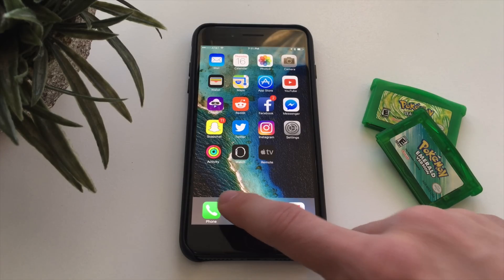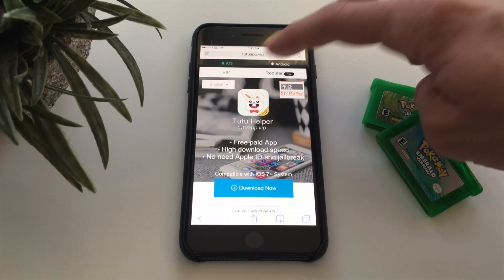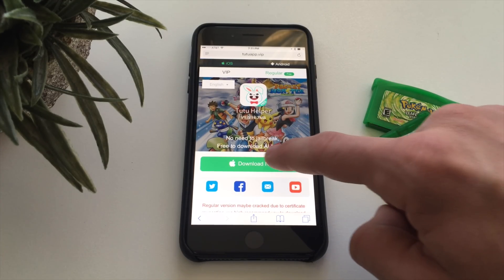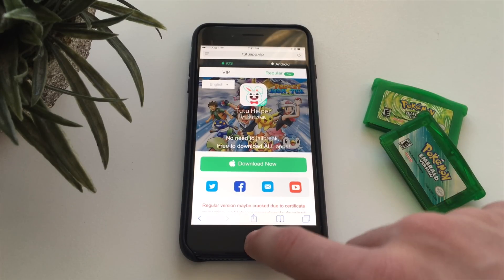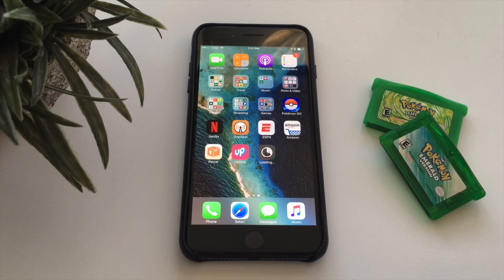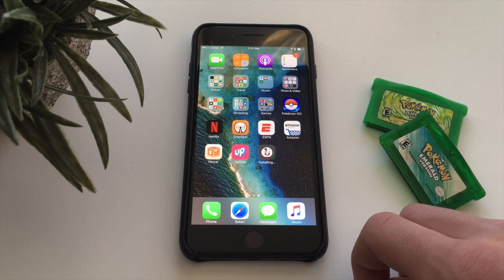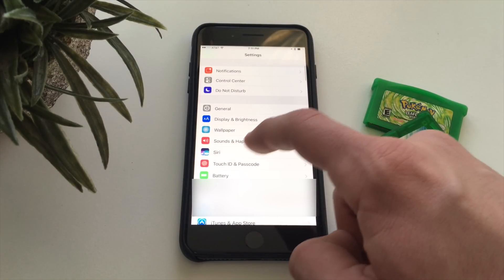First off, you want to go to the link in the description and you'll see this website. There is something on the page you'll pay for — do not click that. Click regular and download. There's no jailbreak required, just click install. It works. You're not going to get scammed or anything. It's not virus software — it's basically another app store. It's a Chinese app store called TuTu Helper.